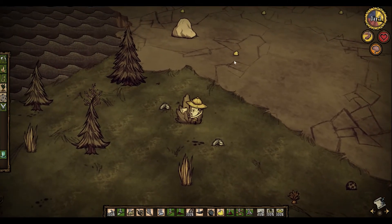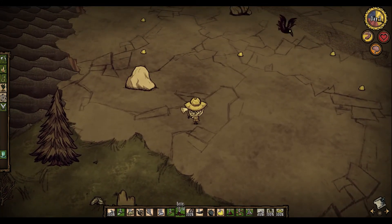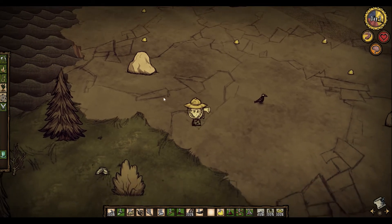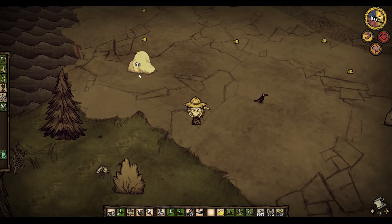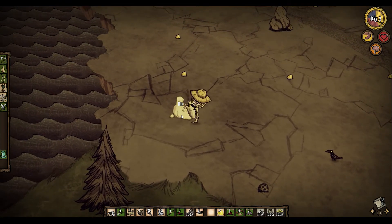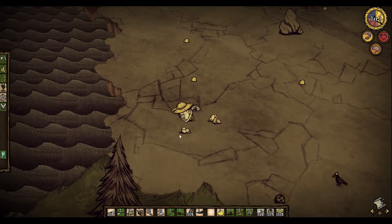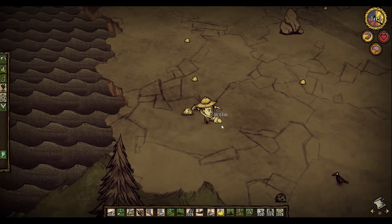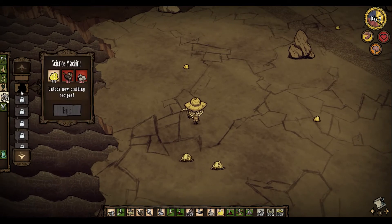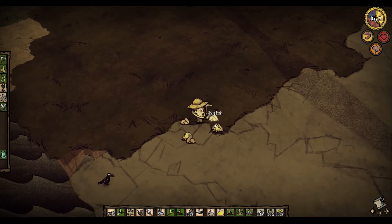Not being surrounded by stone — when it goes out it just leaves ash. Whereas if I had stones it would leave a stone fireplace that we could use again. We've got enough grass — we should be able to make a grass suit. Let's go ahead and make one. That gives a little bit more defense.